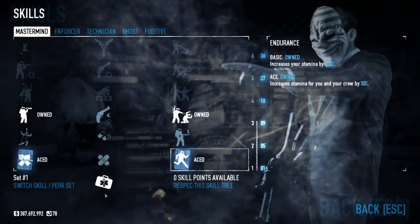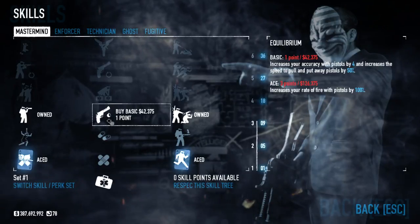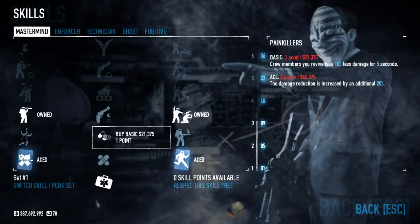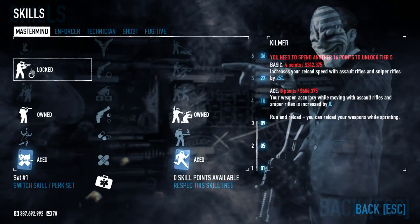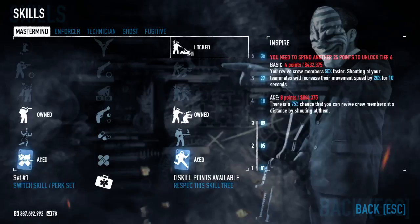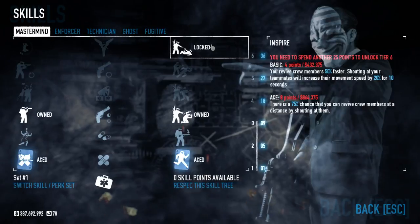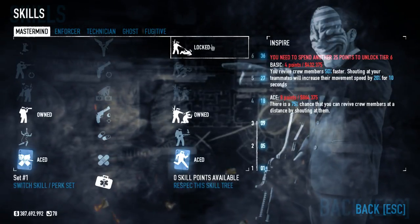To quickly recap some skills that are really good to have: Endurance — yes. Spotter is alright. Equilibrium — if you're going pistols, you want this one. Gunslinger and maybe even Pistol Messiah. If you want to help your crew out, obviously you want the doctor bag, Combat Medic, Painkillers, and Combat Doctor. For offense, Kilmer is really good. If you're going to be taking hostages or converting cops, you definitely want those three skills. And of course, Inspire is pretty much always good — there's never a situation where you don't want this. Even if all four people on your crew have Inspire, that means you'll very easily be able to get back up and fight if there's trouble.